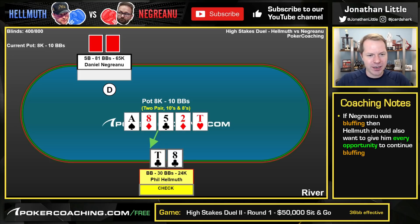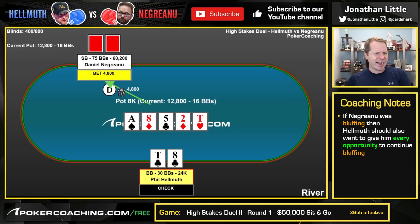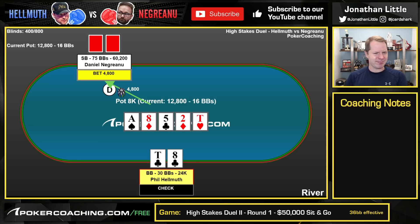Phil Hellmuth plays it great so far. Now Negreanu bets 4,800. Interesting bet size — it's about a touch more than half pot, so not an especially big bet. What would you do in this spot if you were Phil Hellmuth with 24,000 remaining in your stack? Pause the video and write in the comment section below: would you fold — don't do that — would you call, would you raise small to about 10,000, or would you go all in?